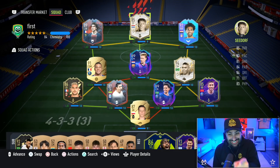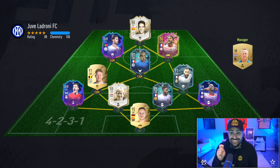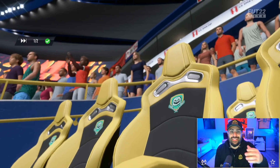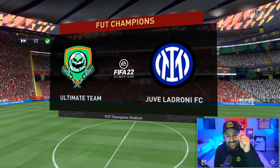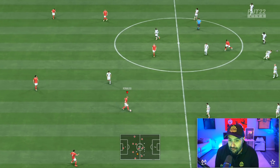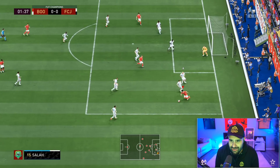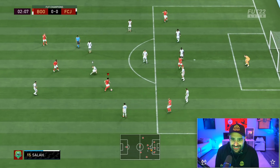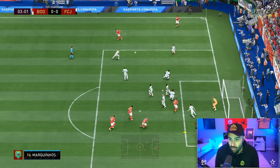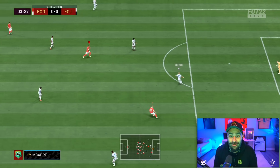That team is actually sick — a real good looking squad. First Weekend League game with Salah, let's go! Opponent has Coleman in the back; we gotta take advantage of that. I hope Salah brings nothing but flames. I'm on no sleep, I might play bad, and we're also trying Seedorf and De Jong for the first time together. Did you see the speed on Salah, bro?!